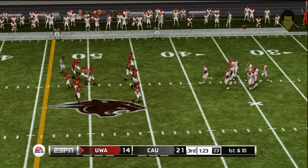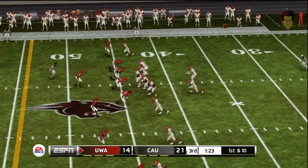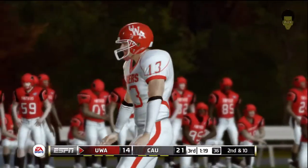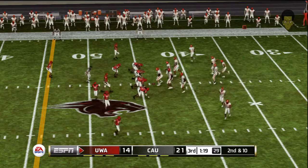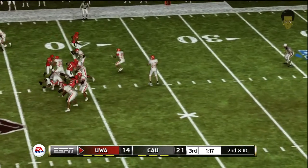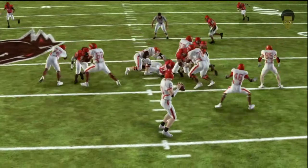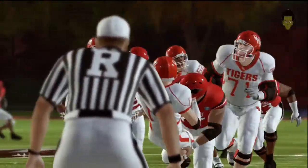From their own 44 yard line, first down. Wants to go long and done — incomplete. That was the intended receiver on the play; that makes it second and ten, ball on their own 44. Back to pass and he is drilled at the 36 yard line. They get to the quarterback and end that play before it even got started — this young man didn't even have a chance to make something happen. It's tough to find your receivers when the defense is in your face like that. Third and long now after the sack.